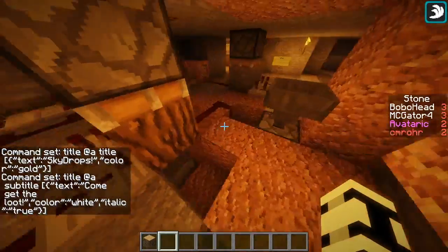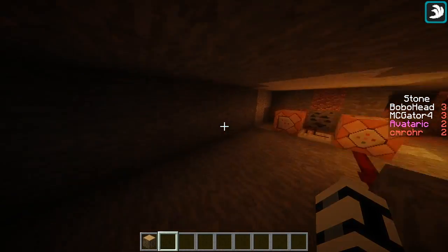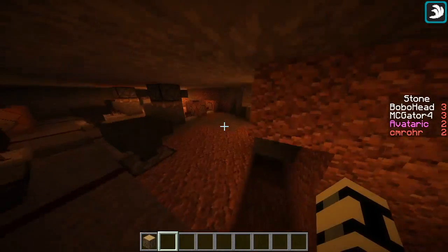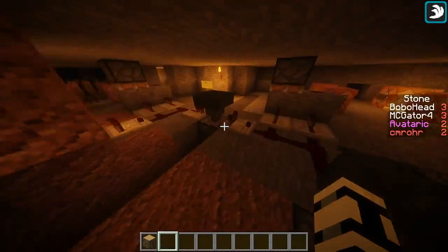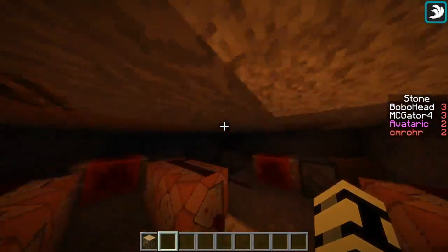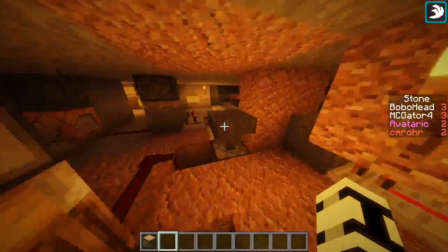And then this is a randomizer, so it'll randomize — these outputs are completely random. So what I'm here to show you is a concept: how to use block data to refill chests, and the much easier way to actually use it. If you guys want to see me making a full Skydrop thing, hopefully I will be doing a stream soon and you guys can come check out how I make Skydrops and what all of this does.